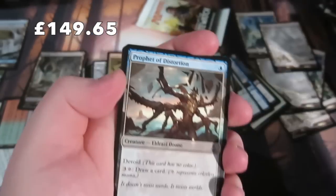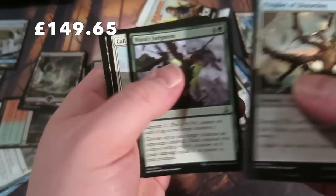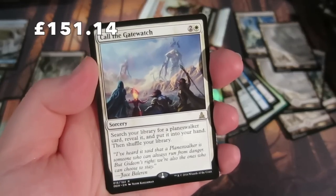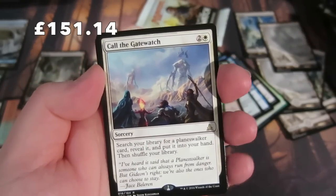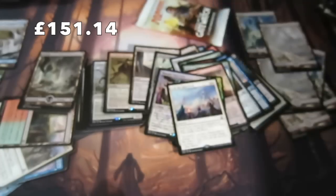Getting to the uncommons of the penultimate pack - and the rare is Call of the Gatewatch! You search your library for a planeswalker card. Pretty sweet. Nice Mountain. Guys, we're down to the final pack.